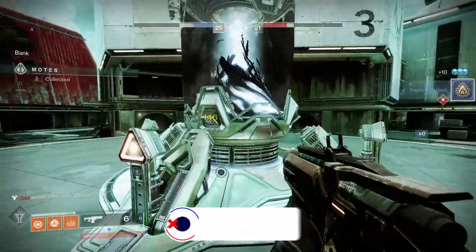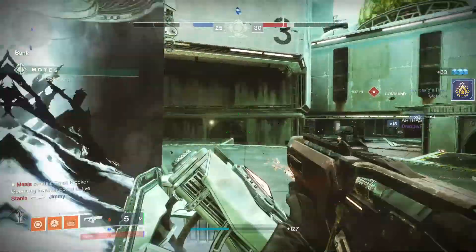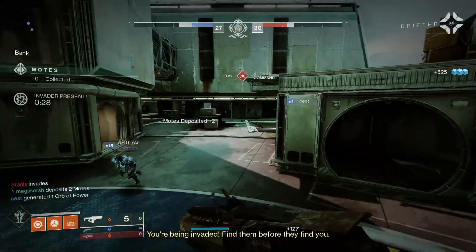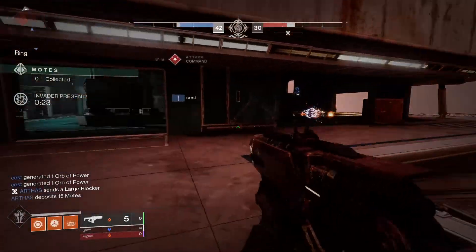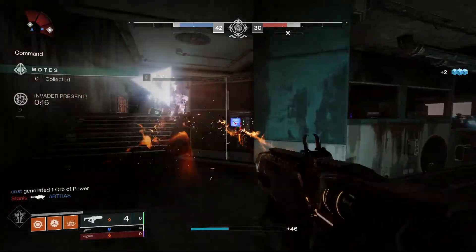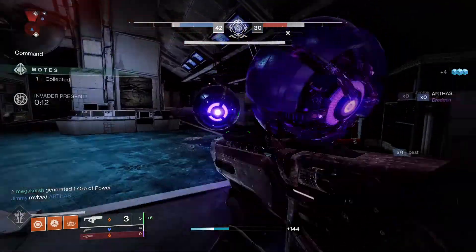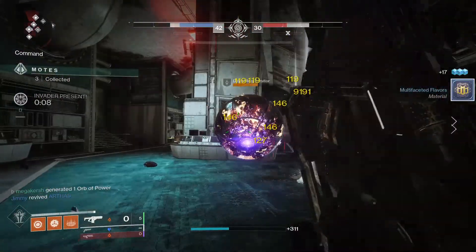A couple of the Dawning weapons are definitely worth keeping, especially the Glacioclasm and the Cold Front. The Glacioclasm is a great fusion rifle and really strong this season. The Cold Front is a really useful submachine gun if you can get the right roll, and I do have a feeling that submachine guns are going to get a buff next season, given the Witch Queen exotic is a submachine gun. A good roll of Cold Front now could put you in a really good position come February.